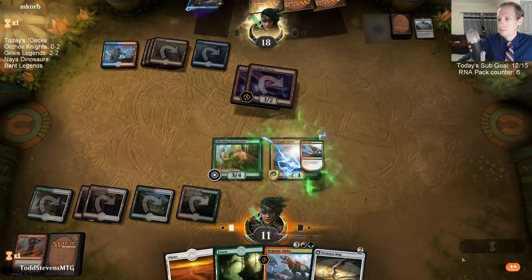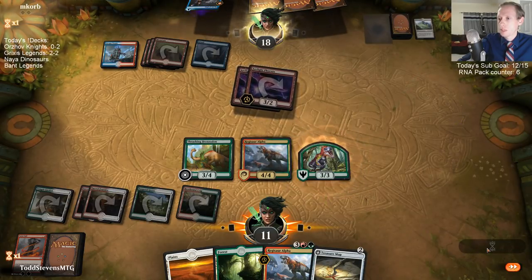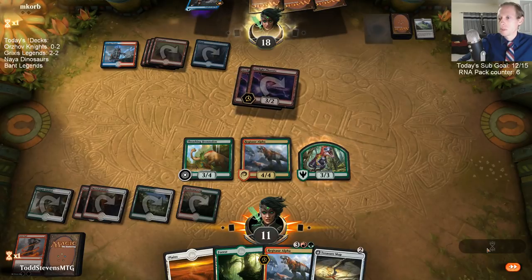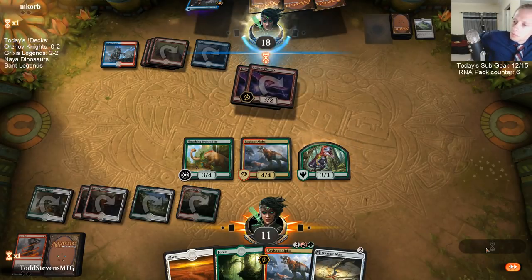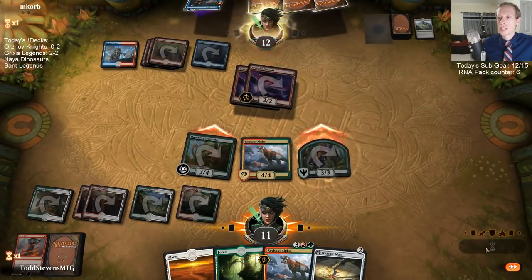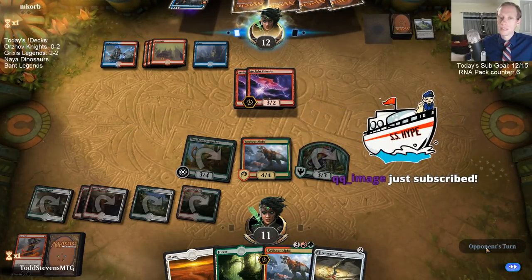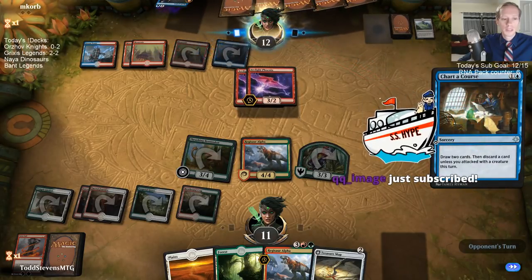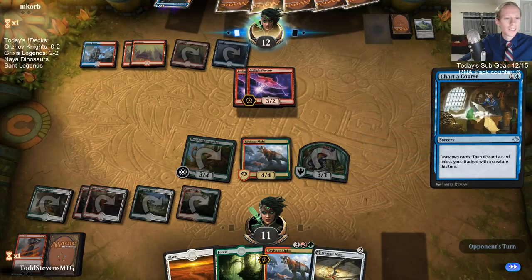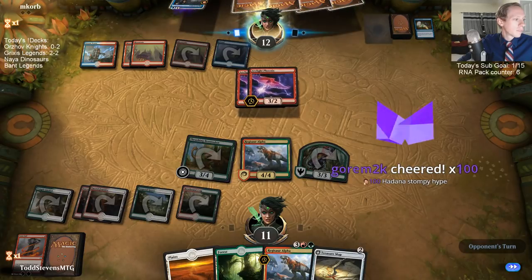Are we going to be able to race them? We attack for six to put them down to 12. We're certainly going to be able to race them as long as they don't get a blocker. Deafening Clarion would be a wonderful draw step — besides not killing our creatures, the lifelink is really important, the lifelink is huge. Thanks QQ Image with the Twitch prime sub, and Gorham with the Hadana Stompy hype and the bits!